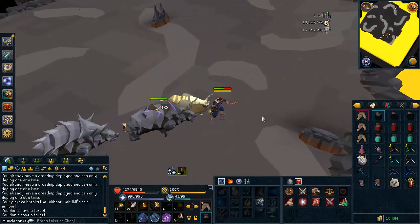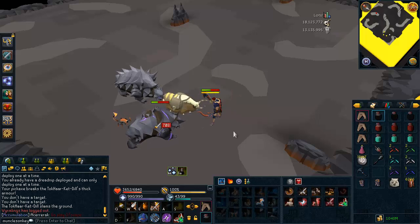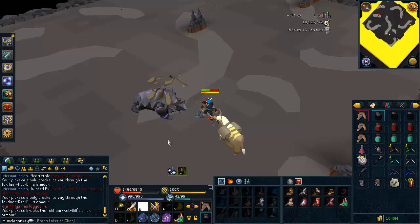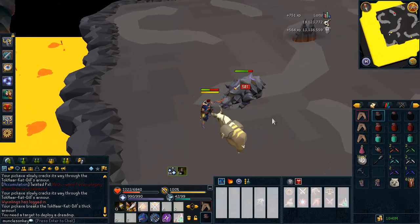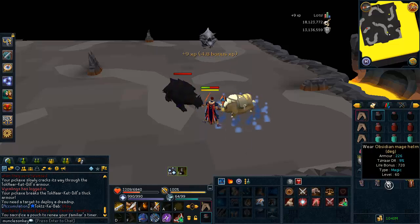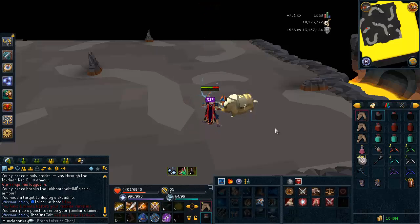Here you'll fight two dills at once, which is fine — you can just lure one behind the other. You can also try to lure them around the rocks. There's not too much to worry about. I did this dill wave with no food, which was the first time I ever did a dill wave with no food, so I was kind of proud of that. There are six total dills in this wave. They're pretty easy — you can lure them behind one another or around the rocks. You will take a little damage because you have to melee them to get their shells down first, but after that you'll be fine.